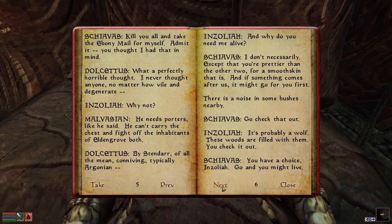'Not after you electrified and blasted all those Homunculi down below ground.' 'Homunculi?' 'Don't worry, I'm not going to do what you think I'm going to do.' 'What's that?' 'Kill you and take all the ebony mail for myself. Admit it — you thought I had it in mind.' 'What a perfectly horrible thought. I'd never have thought anyone, no matter how vile and degenerate...' 'Why not? He needs porters, like he said. He can't carry the chest and fight off the inhabitants of Elden Grove both.'